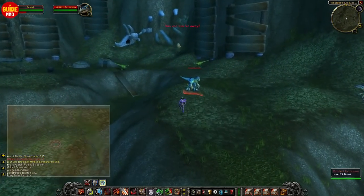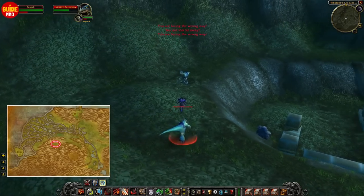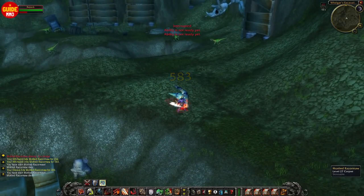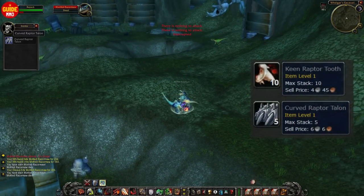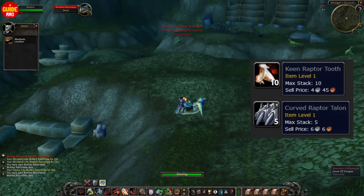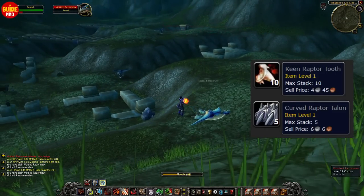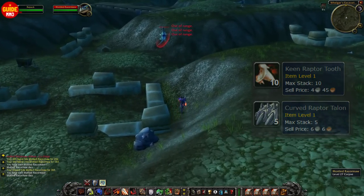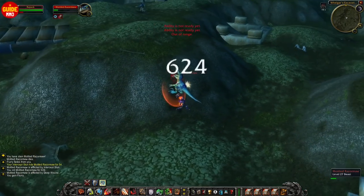At level 26, you could start killing these raptors in Wetlands. The loot table also starts to get way better because both grey items vendor for a decent amount. Previously one item vendored for around one silver and the other for six, so the average silver you loot from each creature will also start to increase at this level.